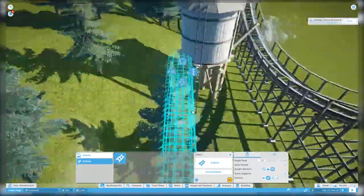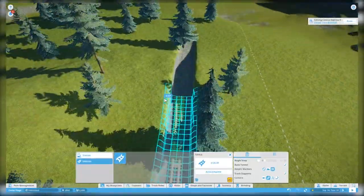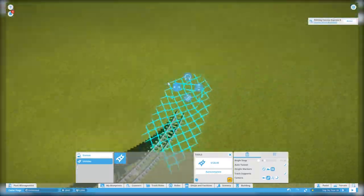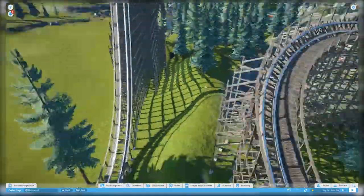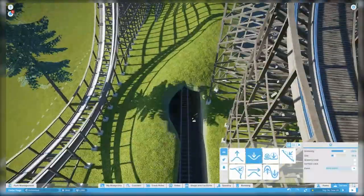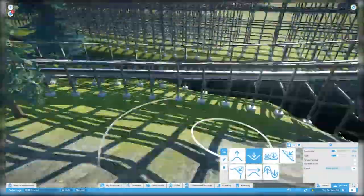The plan for the train is that eventually it's going to take guests all the way to the back of the park. For now, obviously we don't have a back of the park, so what we're doing instead is just looping this back to the station — it'll be a fun, gentle ride for guests who want to go experience the park.